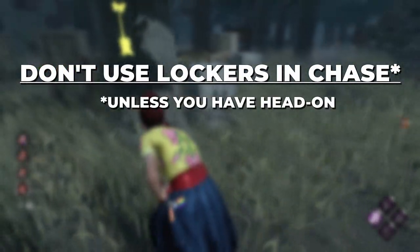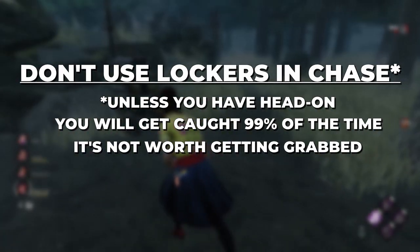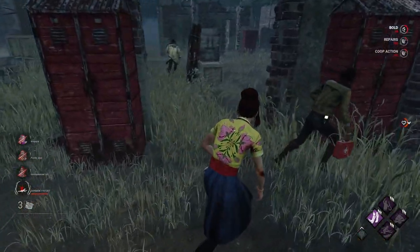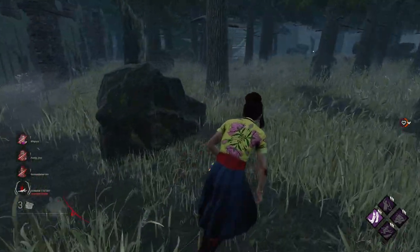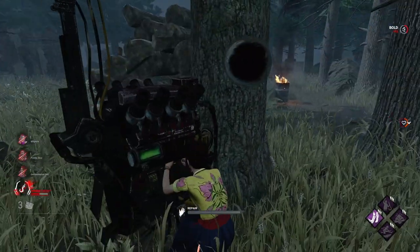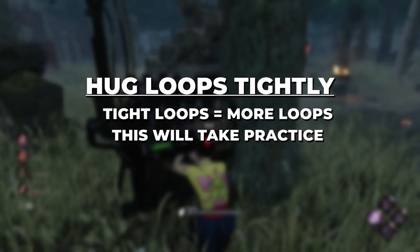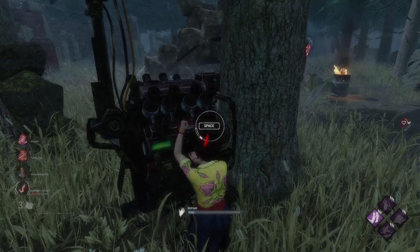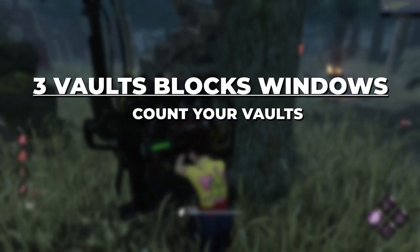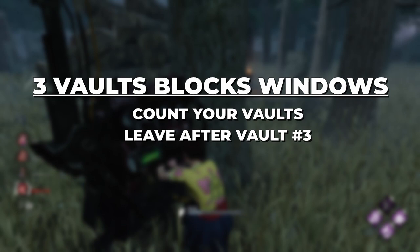Please never, ever get into a locker mid-chase, even if you think you're safe. The only exception is running a build like Head-On and Quick and Quiet where you are on the offense in the locker. But if you're just getting into a locker slowly mid-chase while the killer doesn't see you, they're going to notice your scratch marks aren't there, notice you never left the area, start checking lockers, and then you're just going to go down. When you are looping something, make sure you're hugging it as tight as possible — leave no space between you and the wall. When looping anywhere with windows, bear in mind that the window will block off after the third vault while in chase. If you've vaulted that window twice and you're about to go through it for a third time, your next move should be to go somewhere else and try to leave the area.